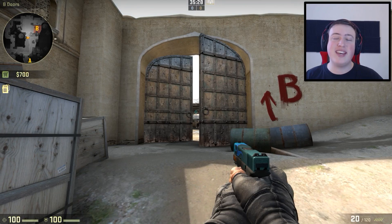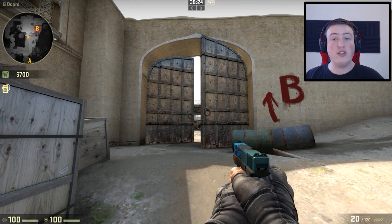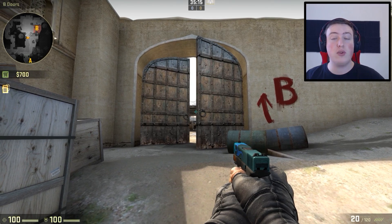Hey guys, EngineManGaming here. Do you want to learn how to take or retake B site without being completely decimated by the enemy team? I've got two smokes today that are going to help you do that. Whether you're a terrorist pushing up from mid trying to take B, or a counter-terrorist pushing from mid trying to retake B from the terrorists, these two smokes are going to help you a lot.